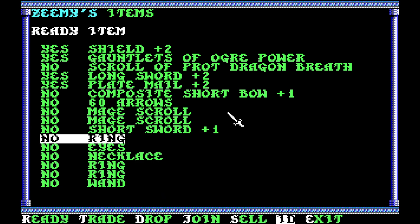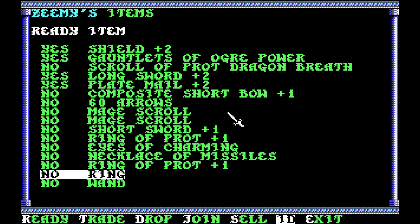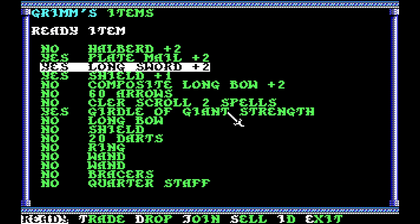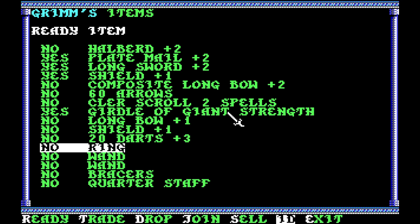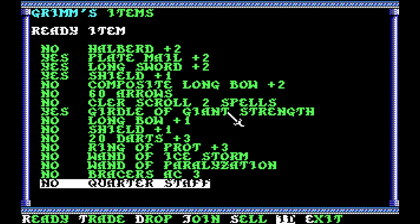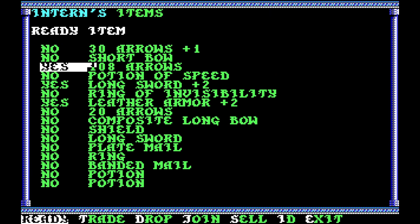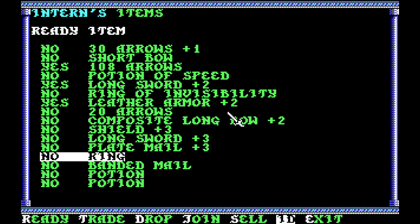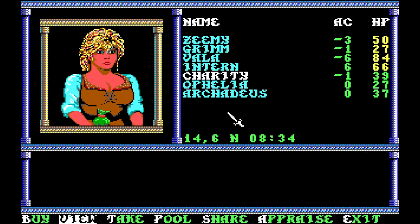Identify. Short sword plus one — not bad. Ring of protection plus one — not bad. Eyes of charming — very good. Necklace of missiles — that's decent. Ring of protection plus one. Ring of wizardry — very nice. Longbow plus one — that's nice. Shield plus one — that's okay. Some darts plus three — not bad. Nice ring of protection. Some nice wands. Staff plus three — that's going to be nice for one of the wizards. Composite longbow plus two — very nice. Shield plus three — incredibly nice stuff here. There's going to be upgrades all around for a bunch of people. She's got some potions of extra healing — very nice indeed.